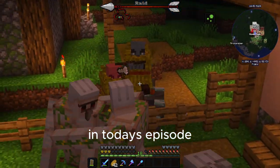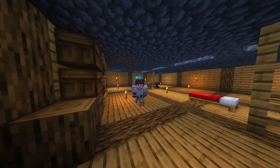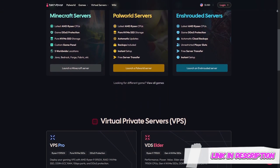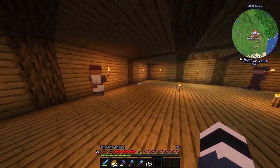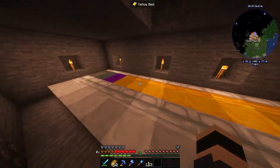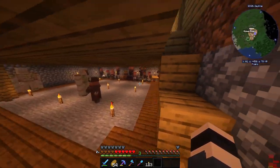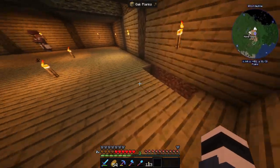Hello guys, welcome to another episode of Minecraft Chocolate Edition. I did some changes as you can see, starting from the house. I moved the villagers downstairs and made this whole area for them with a bed section. They don't cooperate at night — they get stuck on the top floor, so I had to invent this stairway down here so instead of getting stuck they just go down there.